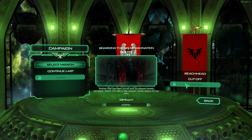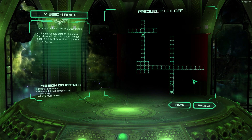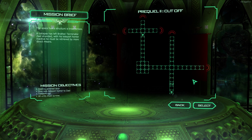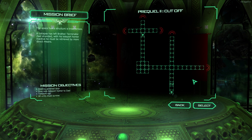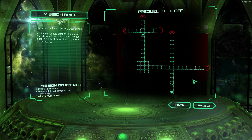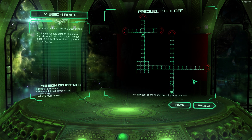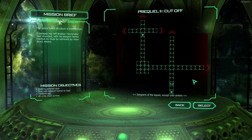Difficulty: Normal. Fight the board game. The Space Hulk's structure is treacherous. A collapse has left Brother Terminator Zayal stranded. With his teleport homer inactive, he must be retrieved by more direct means. Sergeant of the Squad, accept your orders.